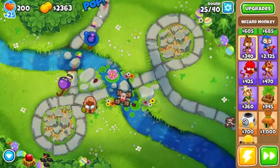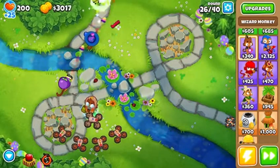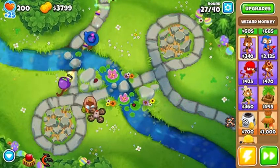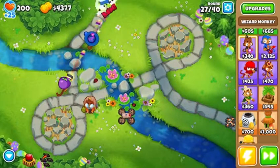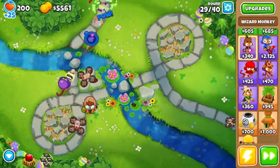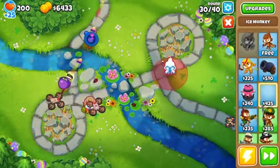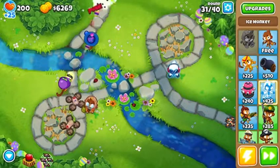When the golden balloon appears, I will show you guys, and hopefully I'll be paying attention at that moment. It's possible for it to appear. From 71 to 80 is where I left off — it's a camo fortified lead balloon with purple properties. Then from rounds 81 to 90, it's a camo lead fortified purple white zebra balloon. It's really crazy. So here is the best way to pop this. Okay, we popped it. But I was about to show you guys the best way to pop this golden balloon — we popped it without it.